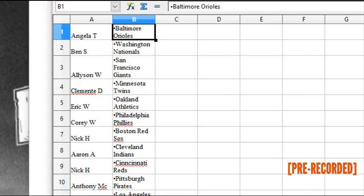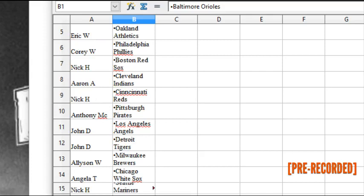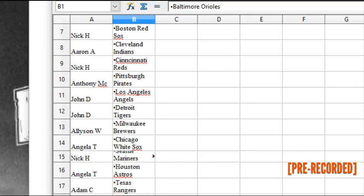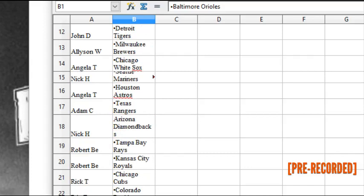Aaron A. has the Indians. Nick H. has the Reds. Anthony MC. has the Buccos. John D. has the Angels and the Tigers. Allison W. has the Brewers. Angela T. has the White Sox. Nick H. has the Mariners. Angela T. has the Astros. Adam C. has the Rangers. Nick H. has the Diamondbacks. Robert B.E. has the Rays and the Royals.